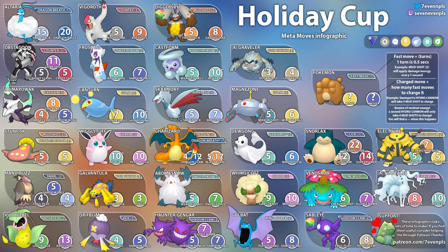Next up we have Lanturn with Spark — it could also have Water Gun. If you go with Spark, it takes seven Sparks to get to Thunderbolt and ten to get to Hydro Pump. I think this one is going to be pretty good, though it is walled by Grass types, making it a spicier pick. We'll have to see how people decide to run it.